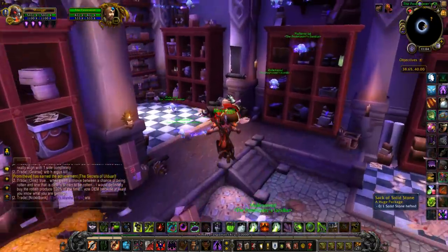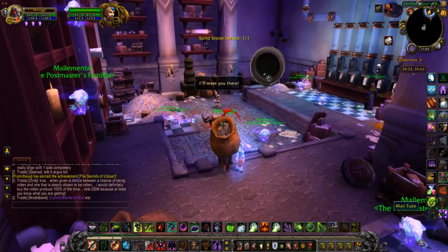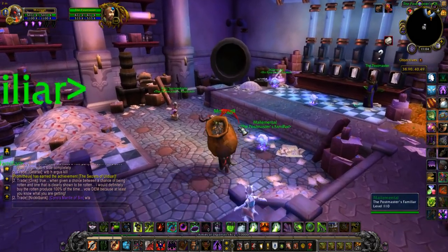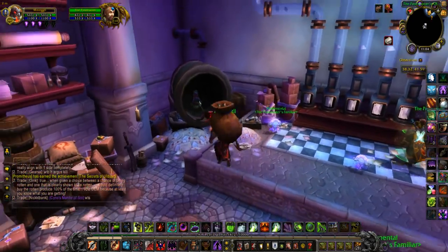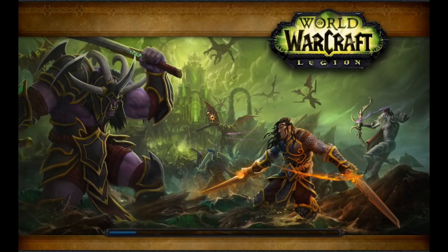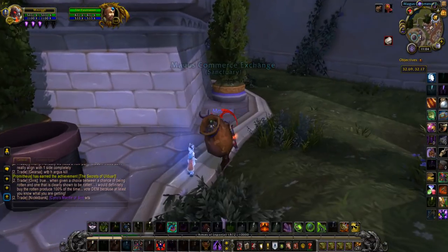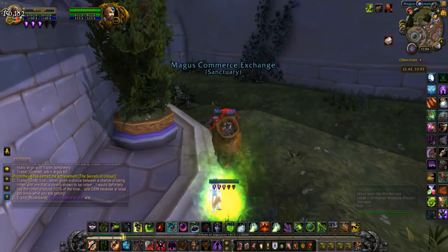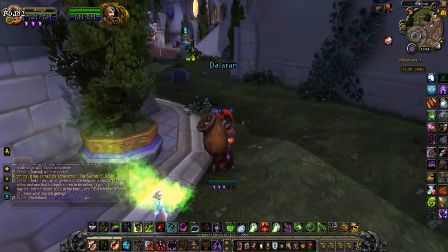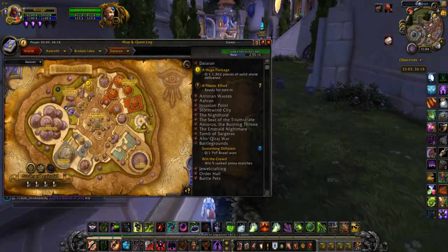Then he's going to have you take this sack of solid stone. Now you can't really do anything — you're going to move very, very slowly when you're carrying this. But we're going to take it outside because we've got to deliver it somewhere. It's about a five-minute walk because no movement speed. Maybe Heroic Leap on a Warrior and maybe Fel Rush on a Demon Hunter, but other than that even Burning Rush, which is supposed to negate all movement impairing effects, doesn't work. So you've got to get this from here all the way over to here.